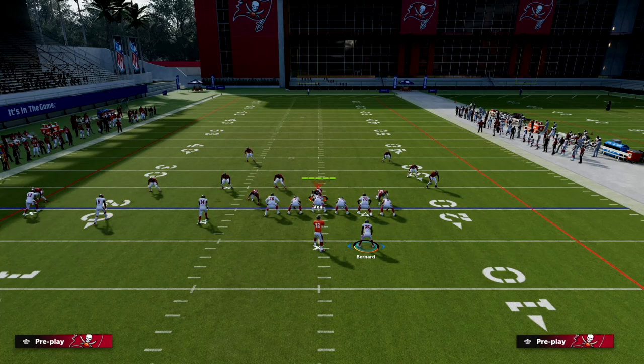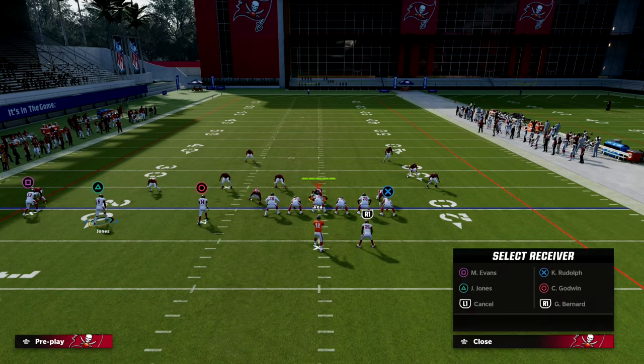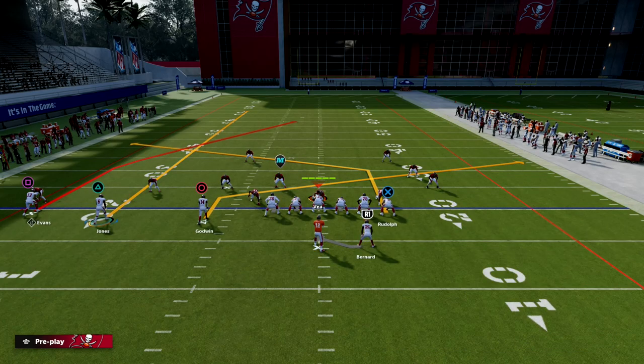For the route setup: we're going to post the outside receiver, streak the middle trips receiver, slant the inside trips receiver, and post or crosser the tight end. Here's what the play looks like.